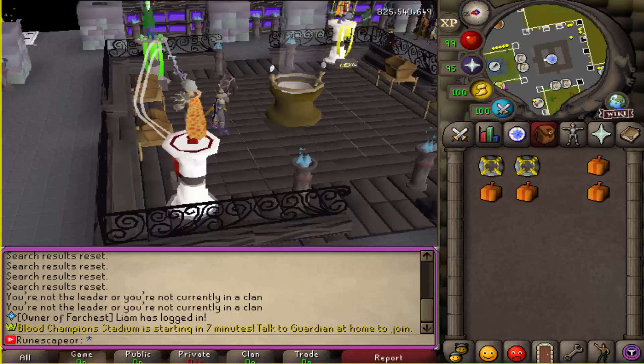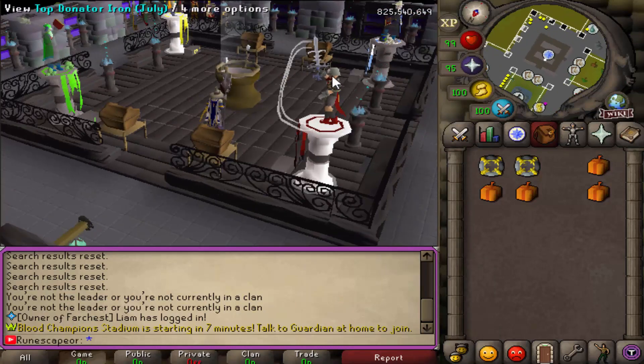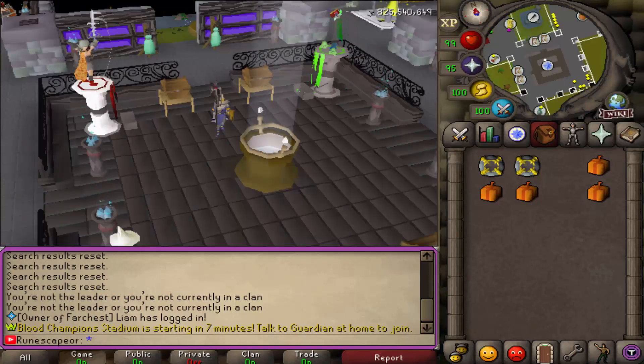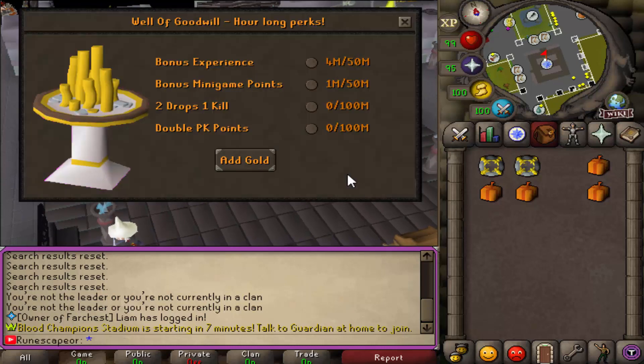And then there's a path. This is one out of the three crazy areas set up as part of the home area. In here you're going to find some very crazy statues like the Fatality Statue, the top donor of the month, the final Ownage Elite Statue, and the Hexus Statue. You're also going to find the Well of Goodwill in the center if you'd like to go ahead and donate to support the server.